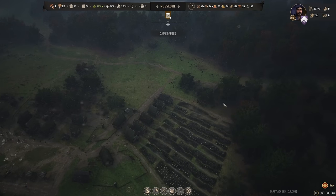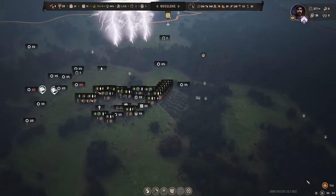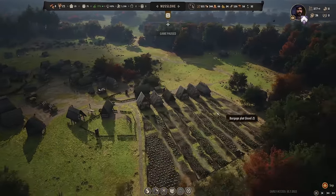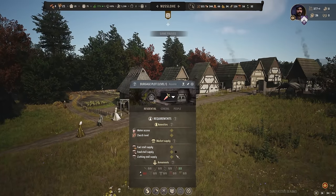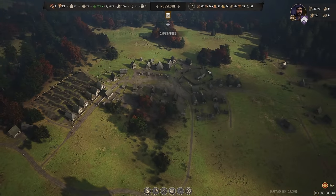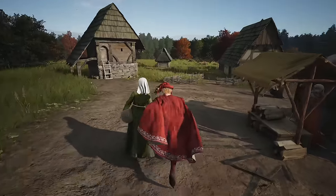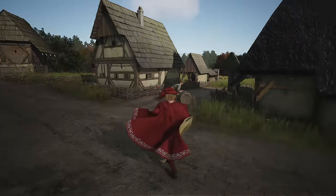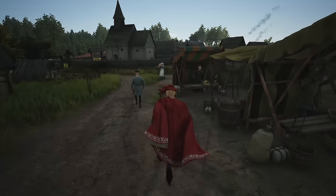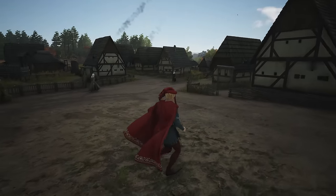We just got plus 200 from some sale — somebody just bought loads of bows. Nice. So if we look at our town now: we have every single house other than one at tier two, because they're just not getting a second type of food. But all these other houses — dropping down and having a look around our town — they're all tier two. We've got a market in the middle, a little tavern, a brewery, and a church. So our town is coming along very nicely so far.